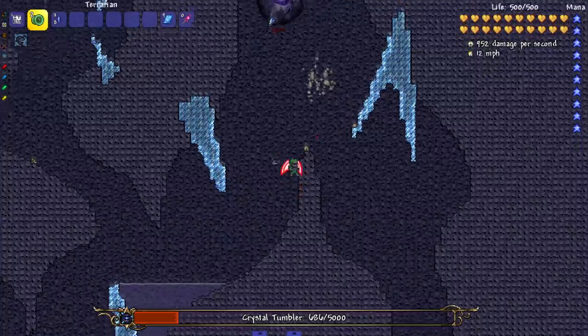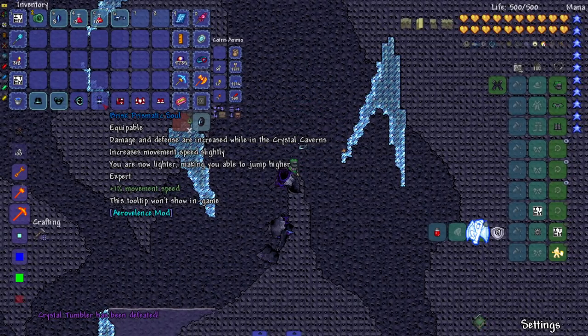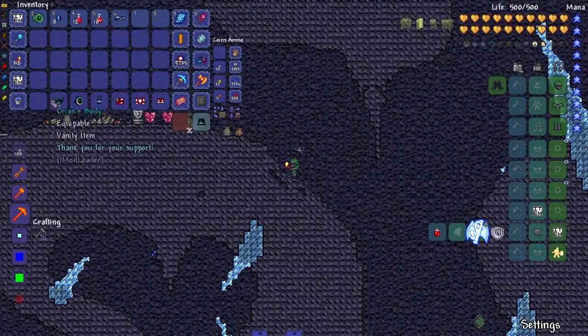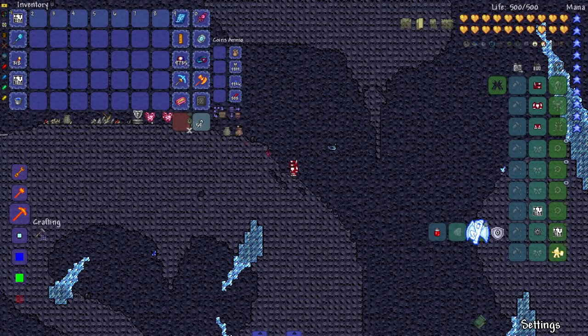Let's get it even lower and see if there's a final phase. He teleported, and now he's doing the rock attack again — pretty much the same mode. Boss killed! Let's see what's in the treasure bag. You get an expert item that increases damage and defense while in the Crystal Caverns, slightly increases movement speed, makes you lighter, and lets you jump higher. You also get a quad shot. This mod seems pretty cool — something you could throw into a playthrough for a little extra content.